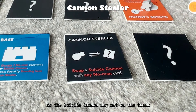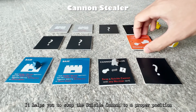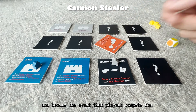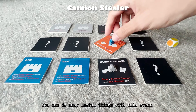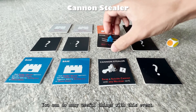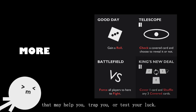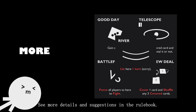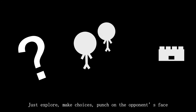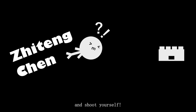Cannon Stealer: As the Suicide Cannon may not own the track to your opponent's bases, it helps you to swap the Suicide Cannon to a proper position and becomes the event that players compete for. You can do many useful things with this event. Keep in mind that there are many other events that may help you, trap you, or test your luck. See more details and suggestions in the rulebook. Just explore, make a choice, punch on the opponent's faces, and shoot yourself.